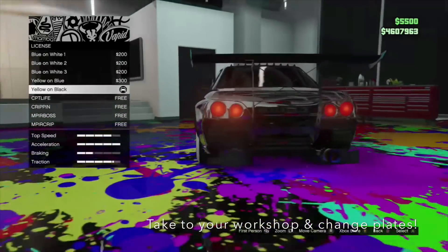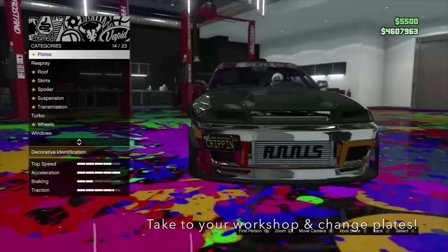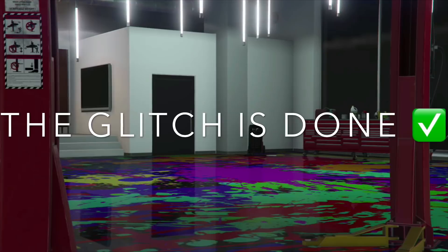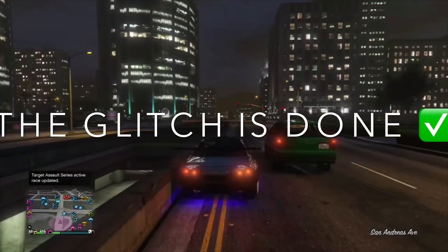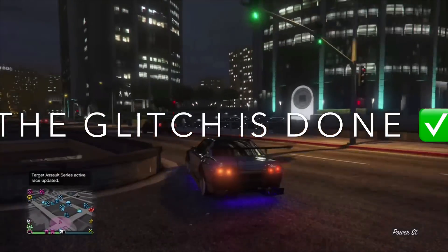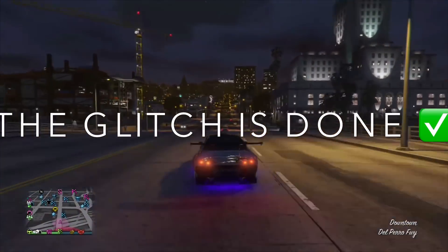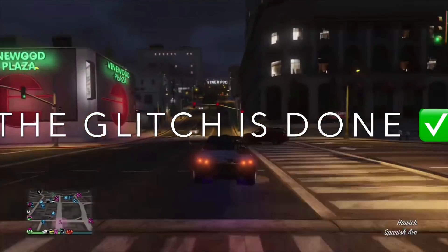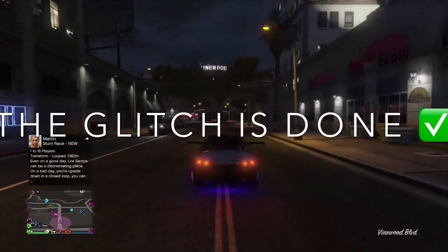The dupe car is officially yours once you change the plates — the glitch is done. Sell it for however much you want; mine sell for around 950 to 970 thousand. Make sure you exit to ground when you leave — after you put the plates on at your CEO building, do not drive back to the garage. Exit to ground with the car, then go back to your club. Do not drive the car into your club because it's already being stored at your CEO building.